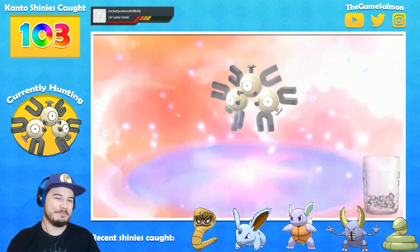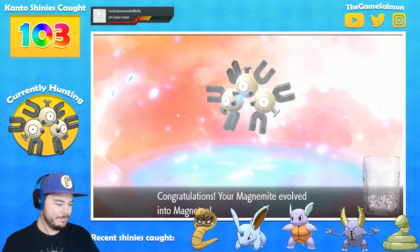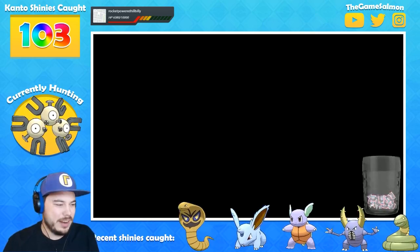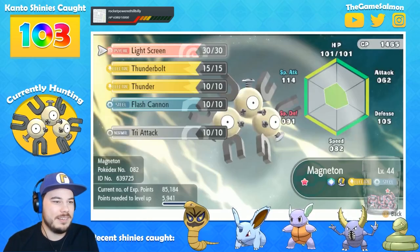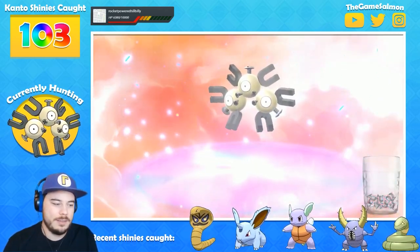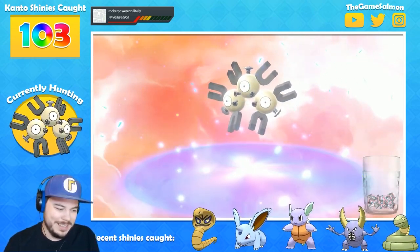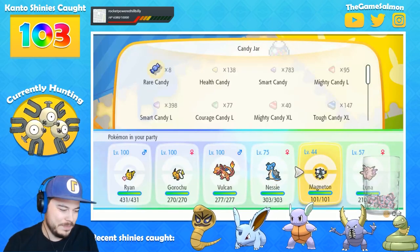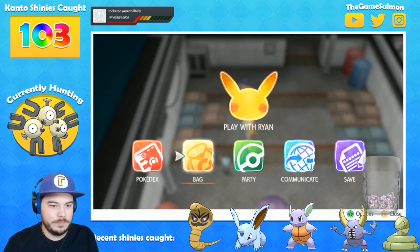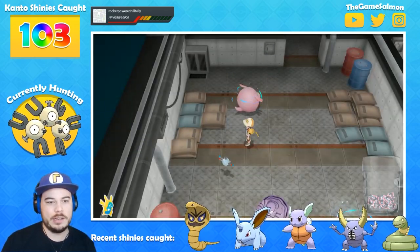Yes! Oh, I love this one. Zip, zap, zop. I'll learn Tri-Attack — why not? Keep old moves. Zip, zap, zop. Electron... I'm thinking. Chat is giving me some ideas. Let's see this Magneton float around a little bit. I finally have it for the dex! Oh, this is beautiful. This is number 104.